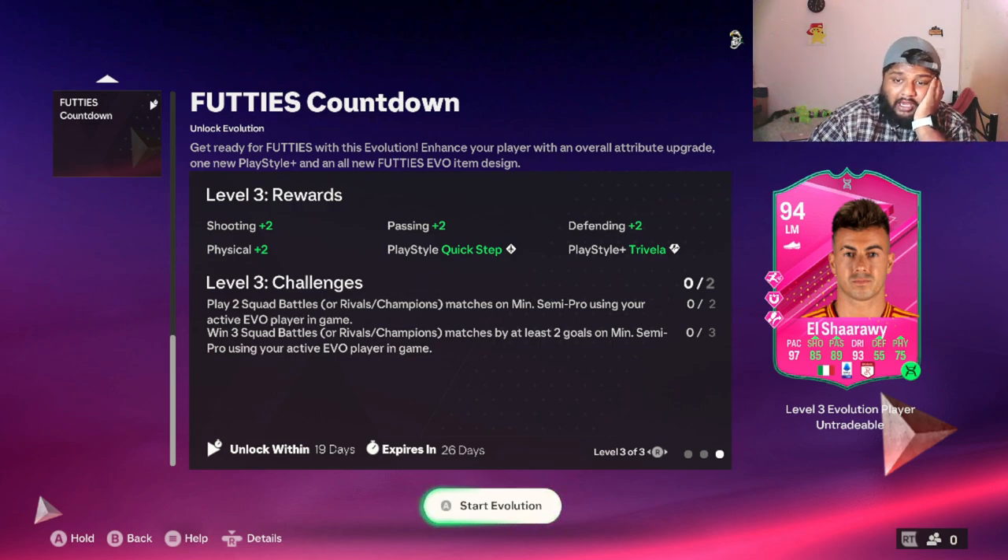The final card looks so beautiful — I love the Footies design and even the evolution design looks really good. In Stage 3 you need to play two squad battles and win three while having at least a two-goal difference — win by two nil. The whole evolution is done just playing squad battles; it's so easy. For me, El Sharawy — I've been working on him since a 78 rated card, took him to 89, and now I'm taking him to 94.